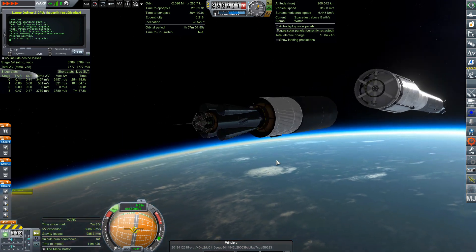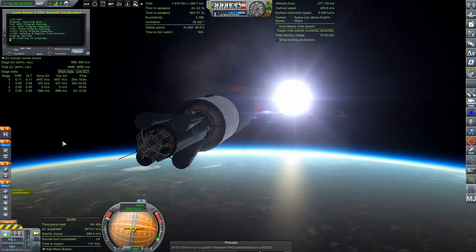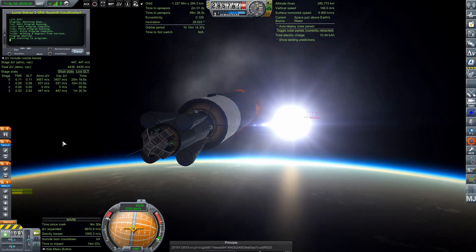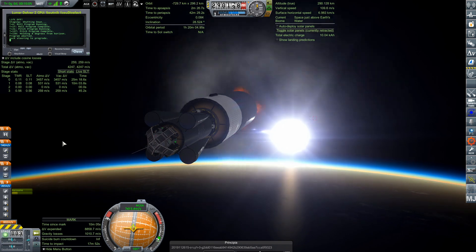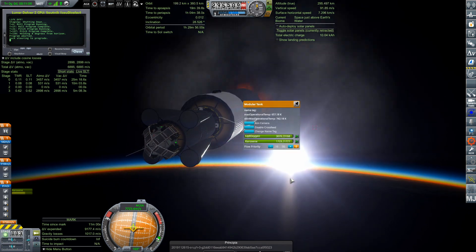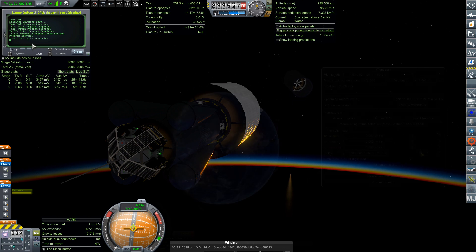We've ejected into a suborbital trajectory. This first RD-105 stage is going to push us into low Earth orbit. Just in case it doesn't have enough fuel, I can unlock the TLI stage's tank and use a little of its fuel, since it's cross-fed with the same exact engine — but without wasting precious fuel needed for the translunar injection. This stage has to get us to orbit, and the next stage has to get us close to a moon impact, because the landing stage cannot waste fuel — the margin is very slim.